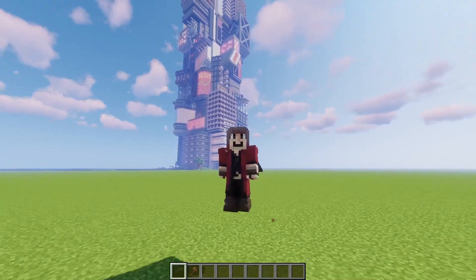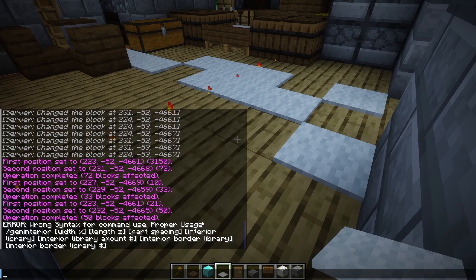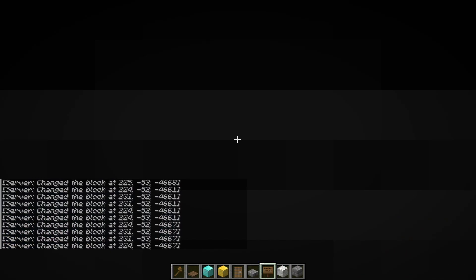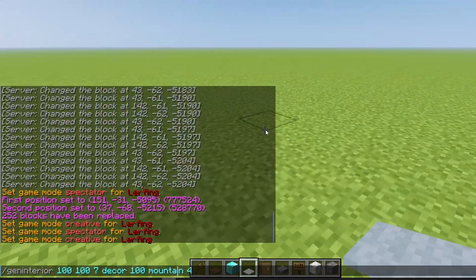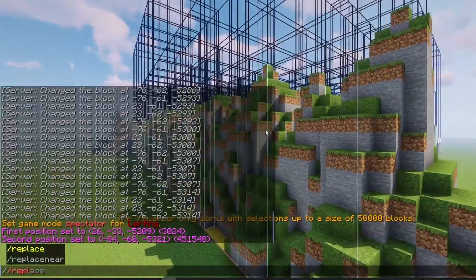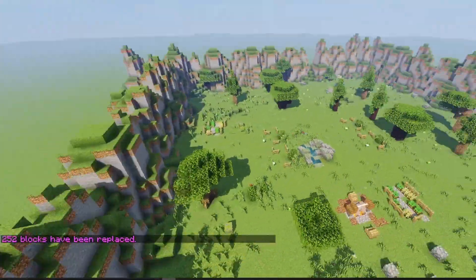How do you generate interiors or terrain with this? Slash gen interior — you pick length and width, then the spacing, with two libraries. The first is the center library and the second is the edge library, and they will spawn as shown if I type this command. Currently there is only one terrain generator preset, so you'll probably have to make your own parts if you want to use this to generate terrain. But I will be adding more in the future. This is the least tested part of the generator and will be improved as I test it out more.